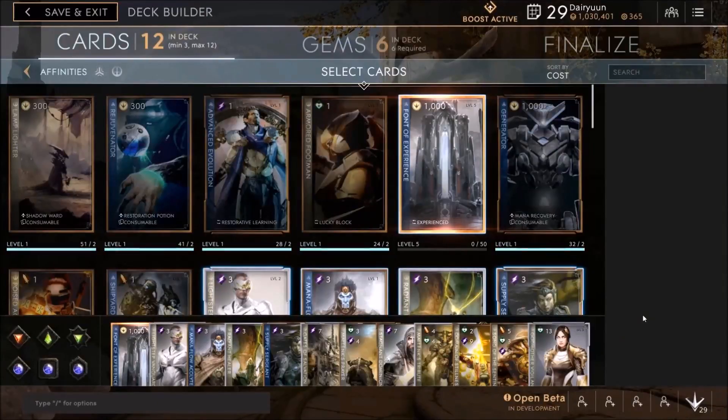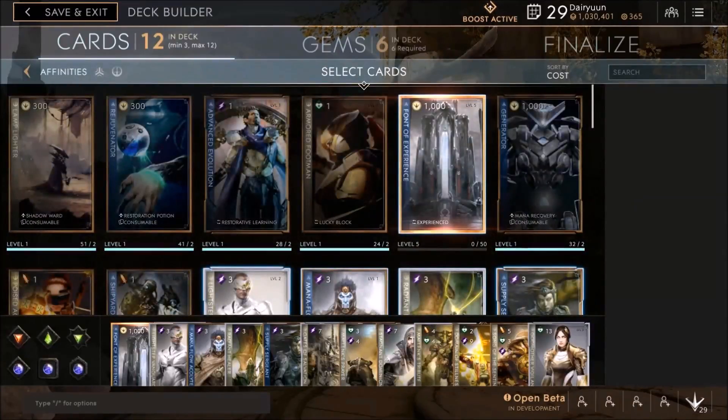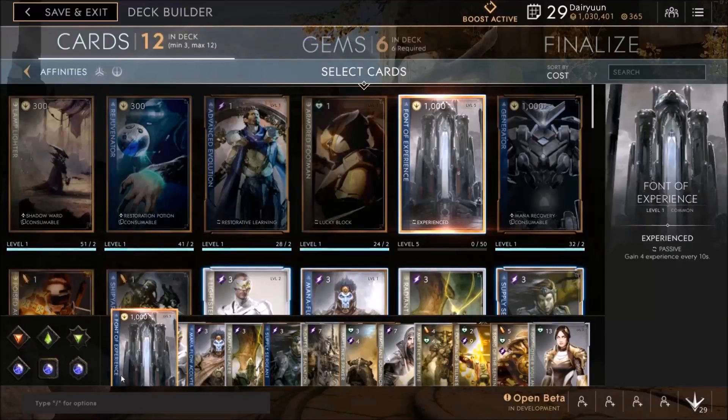We are back with this deck. This is the pure support deck I showed off before with Gnarbash, but you want to have a couple of different focuses with the Fae. This is a blue and white deck - Knowledge and Order. First off, Font of Experience. We're going to pick this up first for the extra experience every 10 seconds. It does mean we don't have any stat points to use at first, but that's not going to be a huge deal.